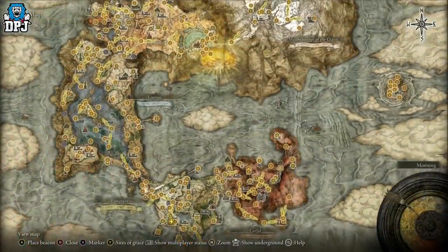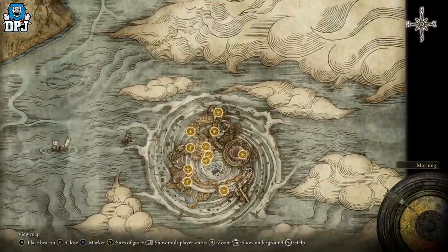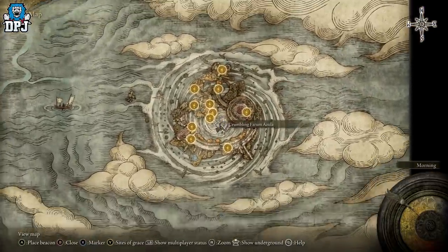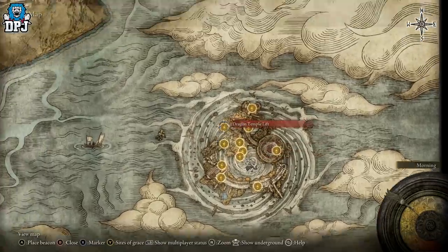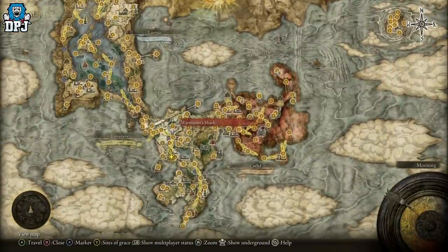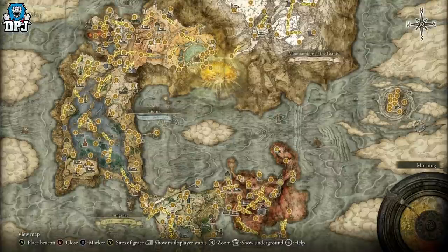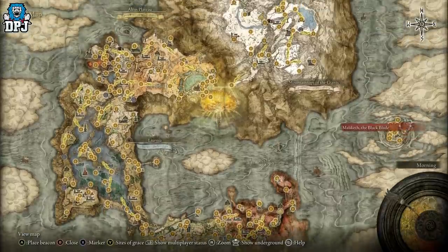If you don't kill him there, he will eventually invade you in the endgame within the dragon temple area. If he isn't in the War Master's Shack, there's a good chance he will invade you within the Crumbling Farum Azula. So keep that in mind — that's how you get this armor set.